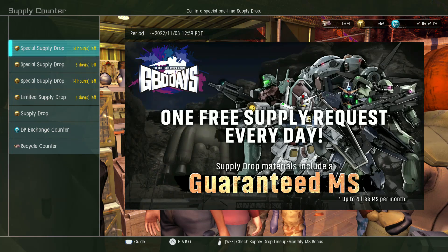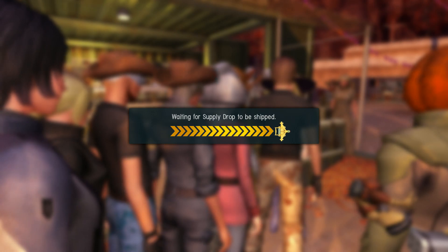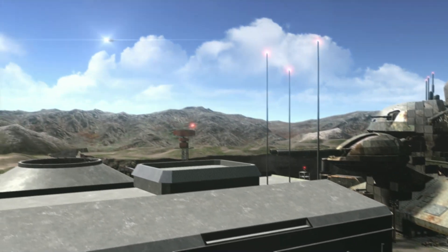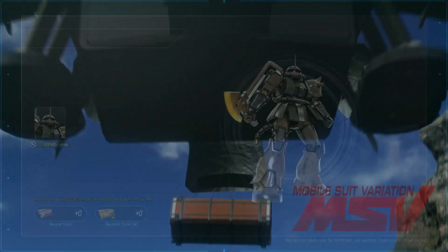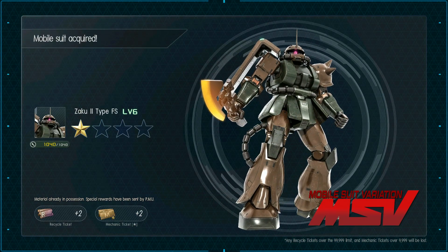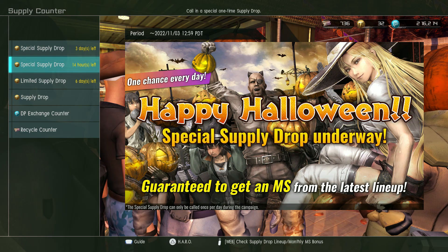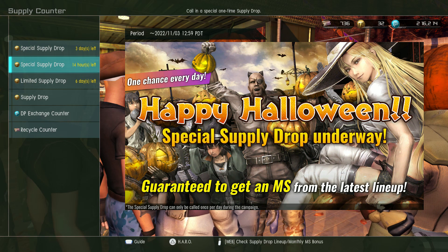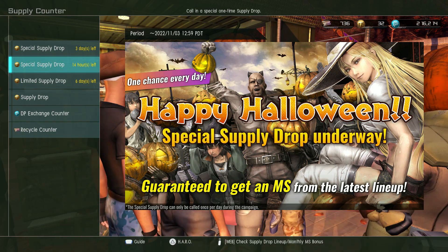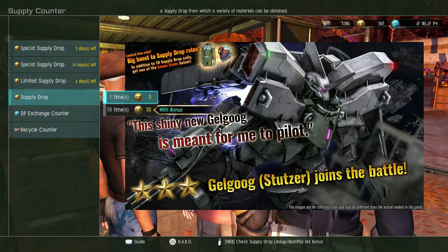Let's do a bunch of weird spins. Let's do the GBO Days thing first, and then I'll do the special single spin later. I'm gonna do a 10-spin for the Stutzer because it's a Gelgug. I may mention this in videos coming for the rest of the week, but I've been at the hospital every day — my mom is doing a little better, so thank you to everybody for the well wishes, it really means a lot. I'm hoping she'll be home soon, but there's still some other stuff we've gotta work out.